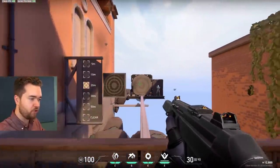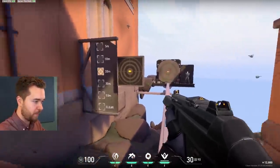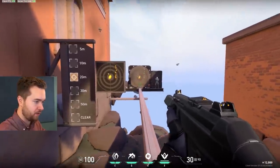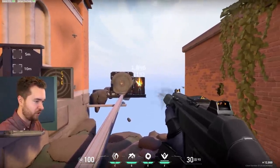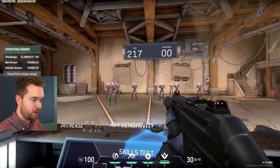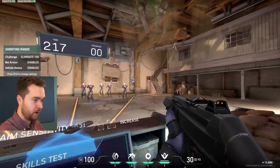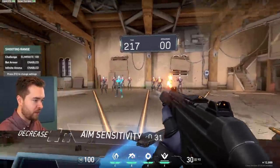You also want to warm up your spray control and spray transfer. Spray control is straightforward — I set it to 20 meters and try to get the grouping as tight as possible. You can look at what the spray pattern looks like and try to control it, or practice on a bot and count how many headshots you can get in one spray. For spray transfer, hit Practice so you get a bunch of guys running around, pick two of them, start spraying the first one and then transfer to the second.